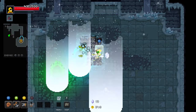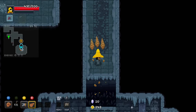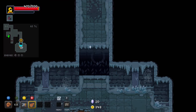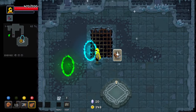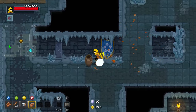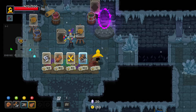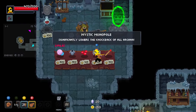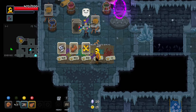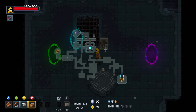Holy moly, that was an insane crit! I almost killed him with one spell. Was happy for one second — dang it. Okay, so what do we have for upgrading? We take the fire breath, we should have some money left. Beautiful — oh, I didn't see there was another spell, it's all right.